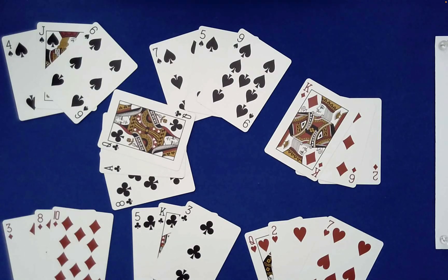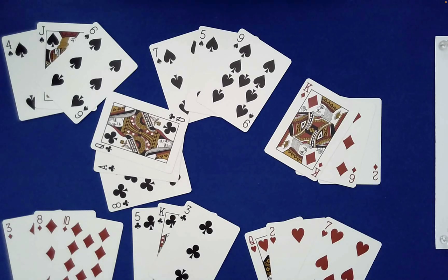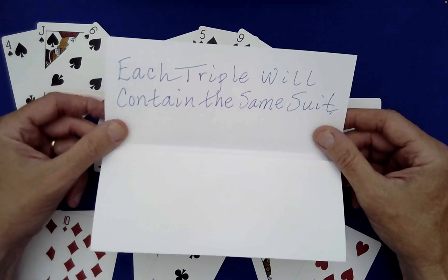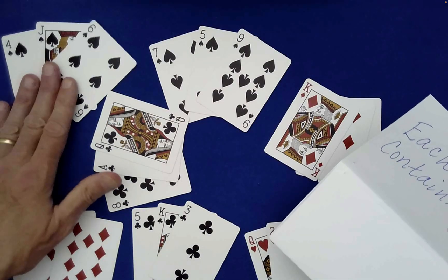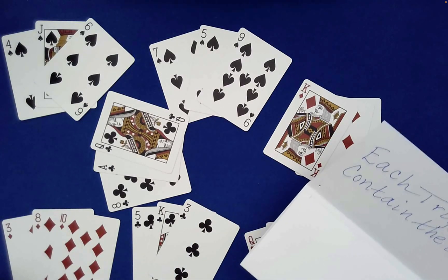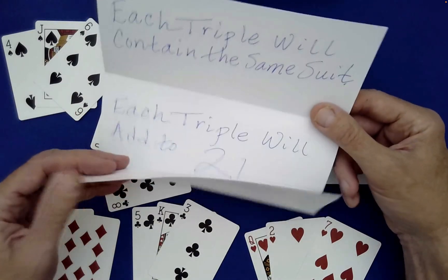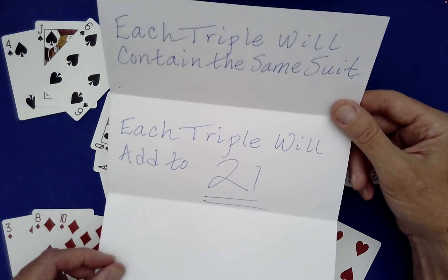Anything interesting about these? Well, I suspect you've spotted something interesting. In fact, I have this written prediction off to the side that's been in camera view the whole time. Let's go ahead and take a look at what I wrote before we even began any of this. 'Each triple will contain the same suit.' See — these are all spades, those are spades too, clubs, diamonds, clubs, hearts, diamonds. How likely is that after randomizing the cards as we did? Oh wait — there's actually a second half to the prediction: 'Each triple will add to 21.'